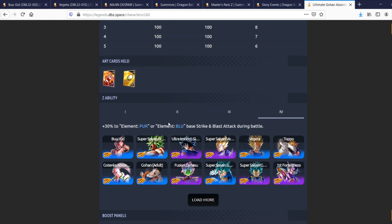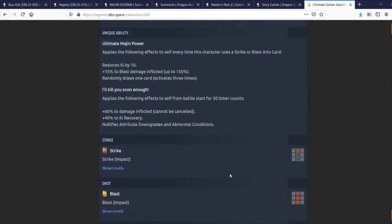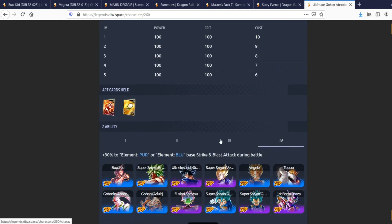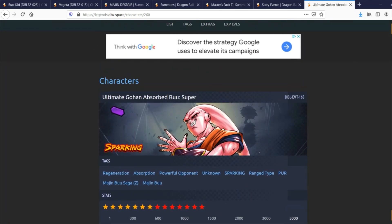The only downside is he doesn't buff Regen — he's a straight up color buffer — and at max stars it's 30%, which isn't anything special. He is a double attack buffer though. I kind of wish there was a Regen tag in his Z ability, but with as much damage as he's capable of doing I guess buffing Regen might be a little much since it would buff himself too. All in all he seems pretty good — not as good as the summonable units, but a pretty solid Rising Battle unit.